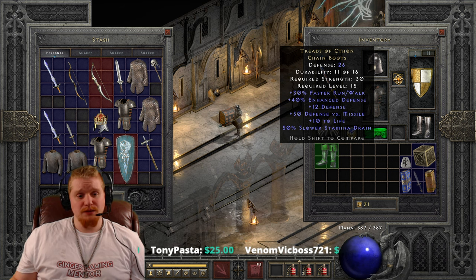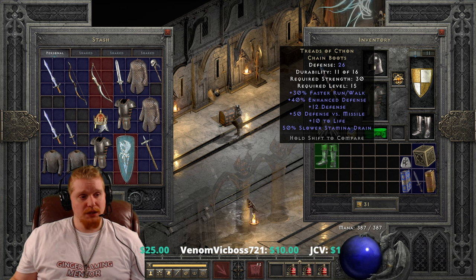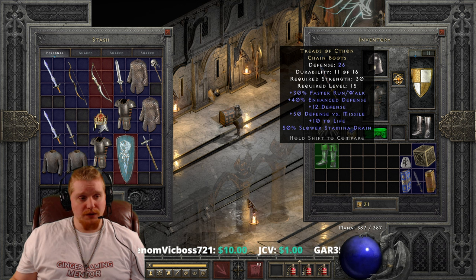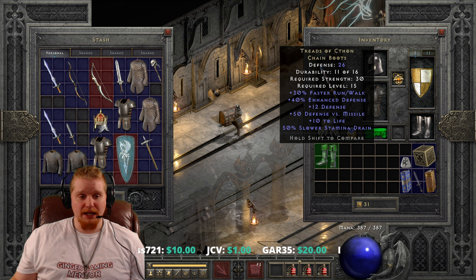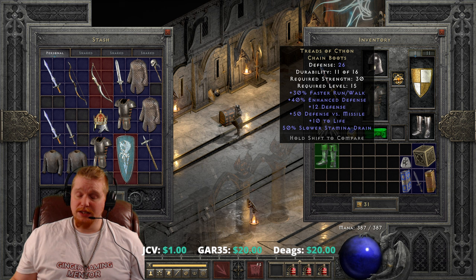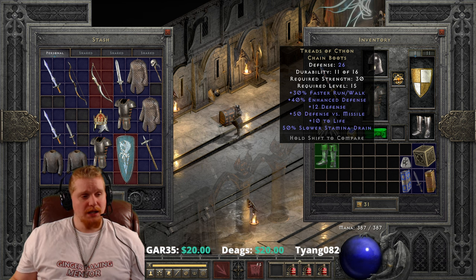40% enhanced defense, which does vary by 10%, so you'll have a slight variable on the defense there. Plus 12 to the base defense, which is very nice. So on top of the enhanced defense, you also get just the flat 12 defense added. We also have 50 defense versus missile, which, believe it or not, at level 15 is actually going to be quite nice to protect you from those fire archers in the sewers.